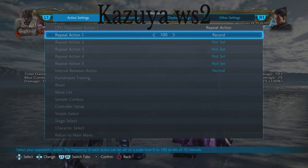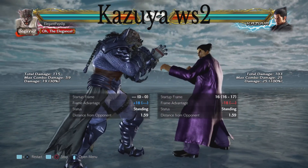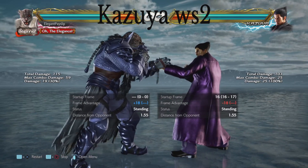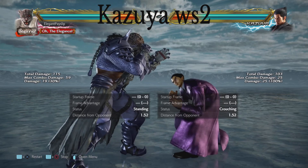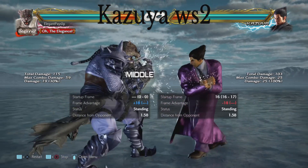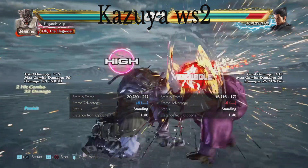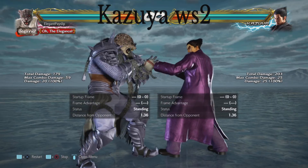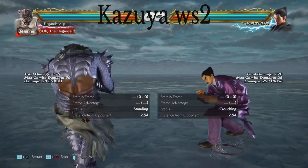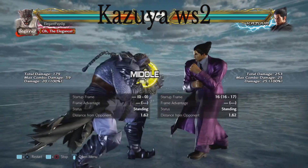The second move for Kazuya is his while standing 2. It is a 16-frame mid launcher — it doesn't have to be counter hit. The issue is that even though it is 16 frames it seems faster; it is super hard to react to, especially to launch punish. I often find that I give it the old 1-2 treatment because in the middle of a match it can look like a down forward 2, in which case a back 1-2 would be appropriate. It is completely homing so don't try sidestepping it — just block and launch.